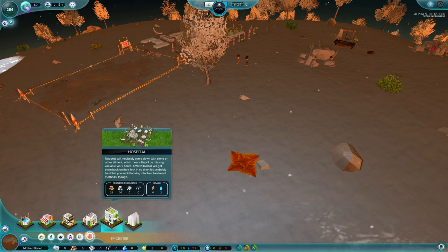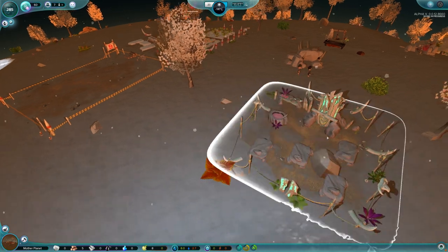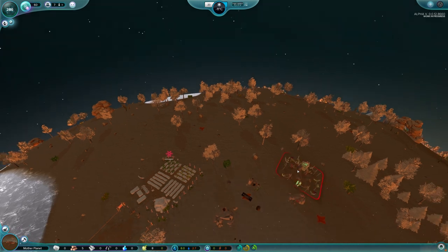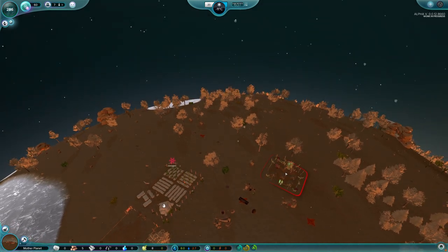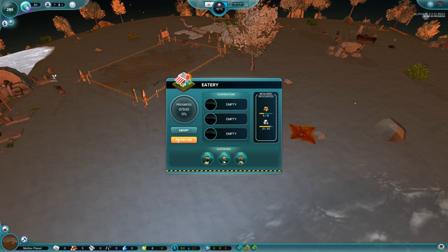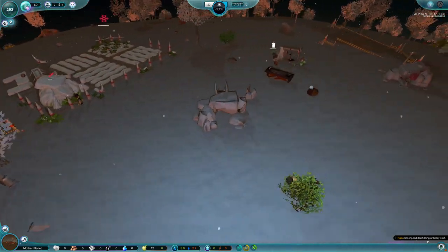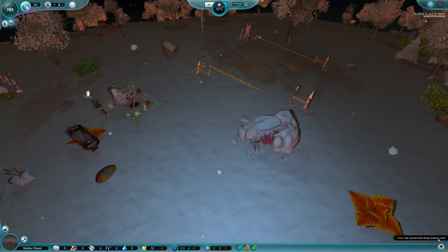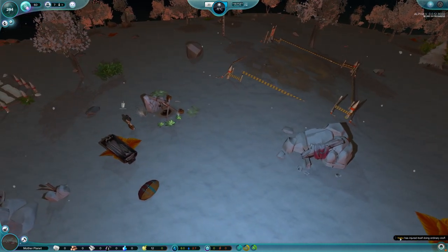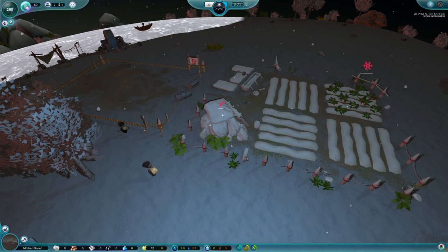I think the next thing I need to do is a hospital. The hospital can maybe go back here somewhere. This is the priority — prioritize! Uh-oh — Nako has injured himself doing ordinary stuff. Can I click on... there he is. Oh yeah, see? He's got a little broken bone. Hey dummy, what's the matter with you?